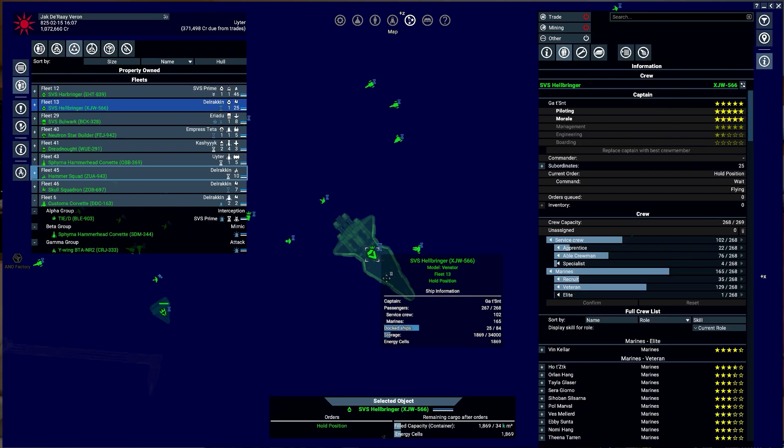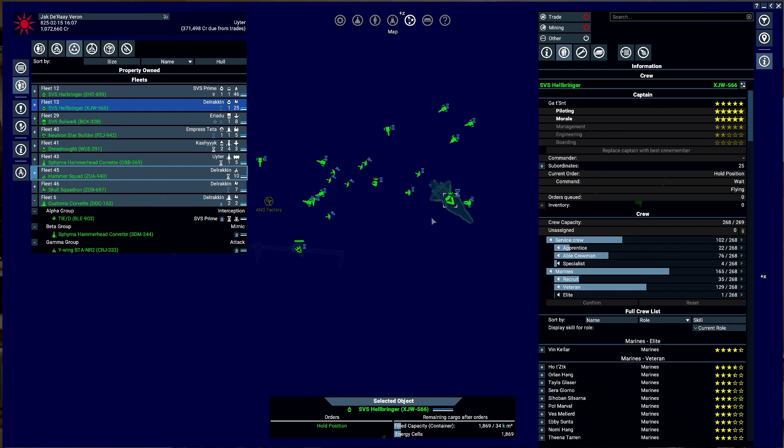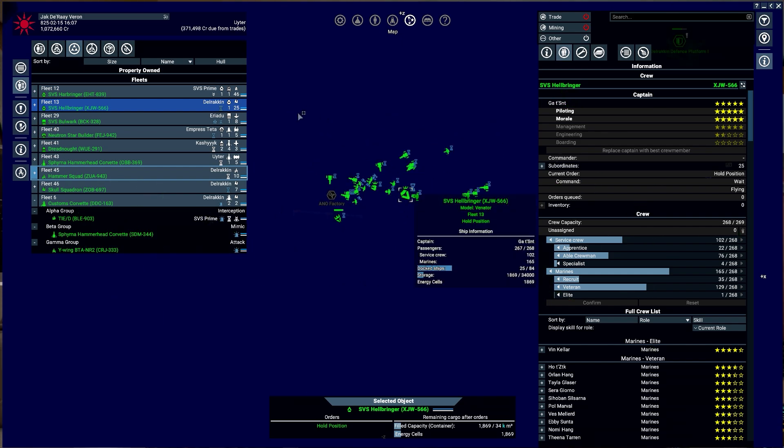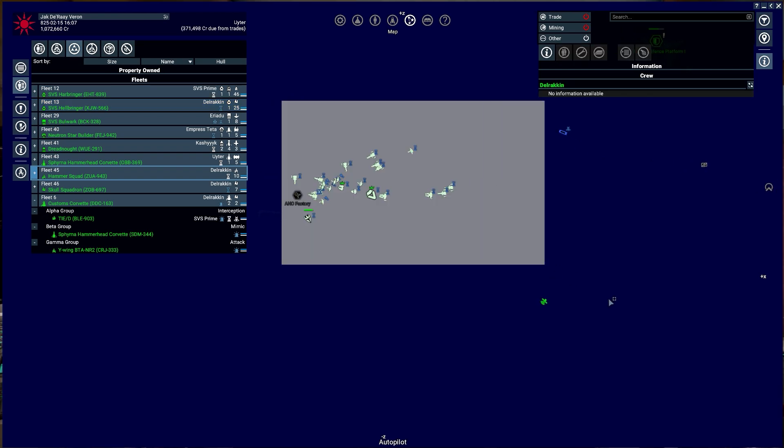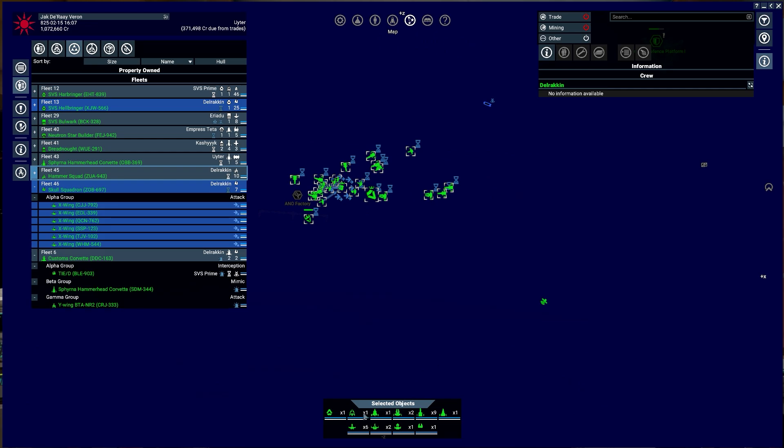We have the SVS Harbinger — how many dock ships do you have? 25 dock ships — good, keep them docked. Let's see what happens if I select everything here: nine Hammerheads, two Customs, one Raider, six E-Wings.